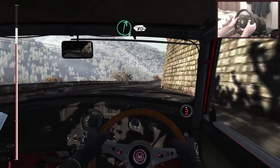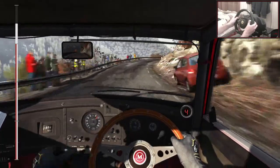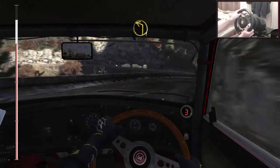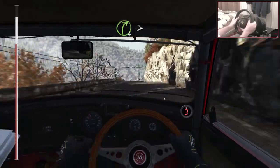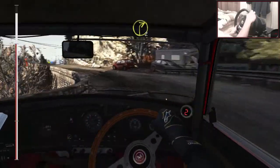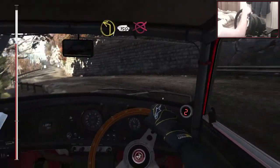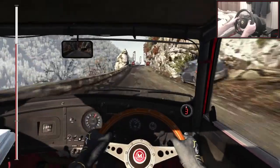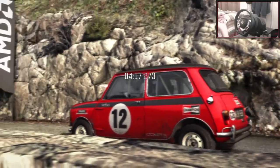Right 6. We're tearing this up right now. It's crazy. Right 4 long. Into right 3, tightens long. Into left 1 half long. Keep left over crest. Right 4 long, tightens. Into left 4. Into right 2 over crest. Into left 1, 150 to finish. Come on. We've actually just tore that up. That was crazy. We've just done absolutely sick. I know it was mostly tarmac, but that was absolutely sick. I'm really happy with that run.